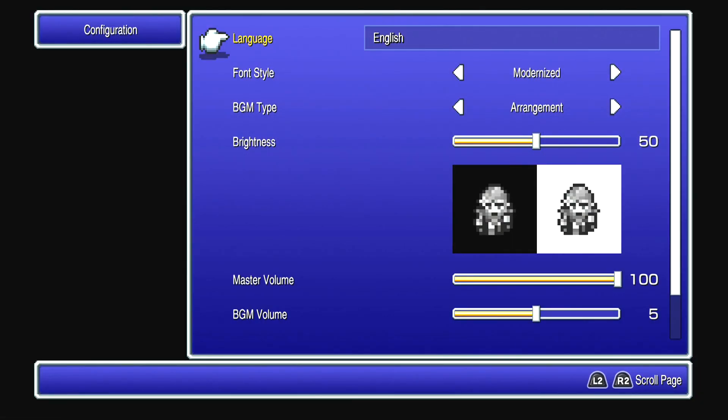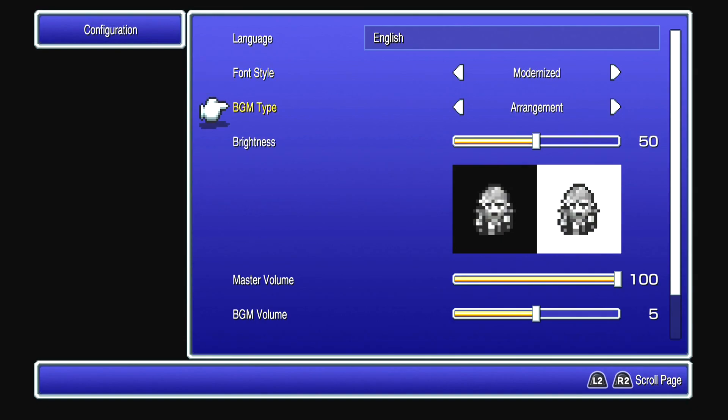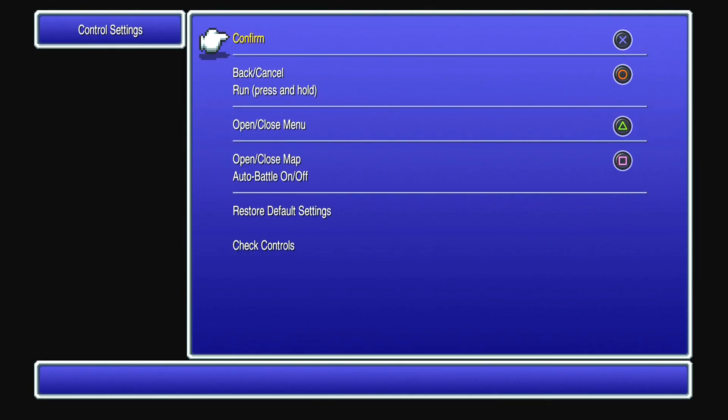Let's check out options before doing anything else. Language, font style — I think modern I'm happier with. Background music — I'll keep the new arrangement on for that just to check it out, you know, it's new, why not try it? All the volumes and stuff, and that seems to be about it.